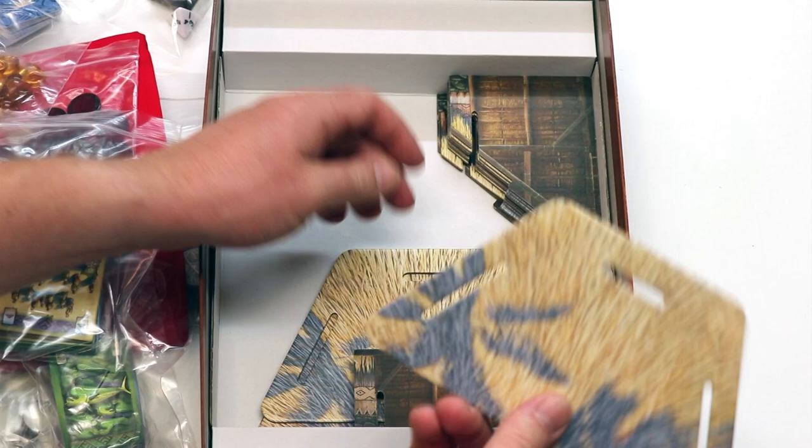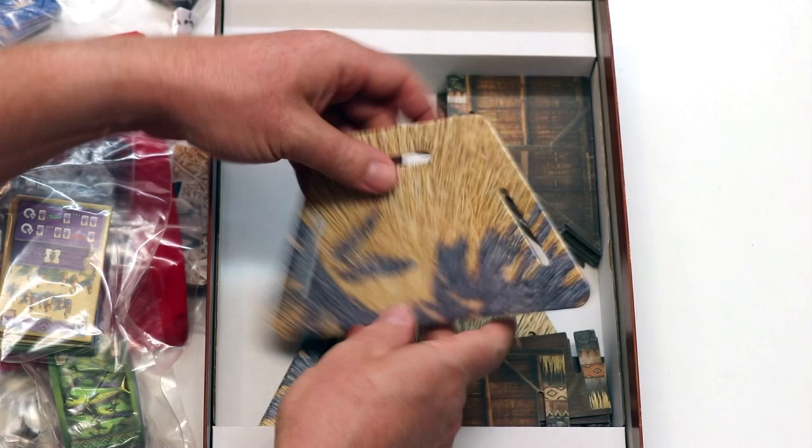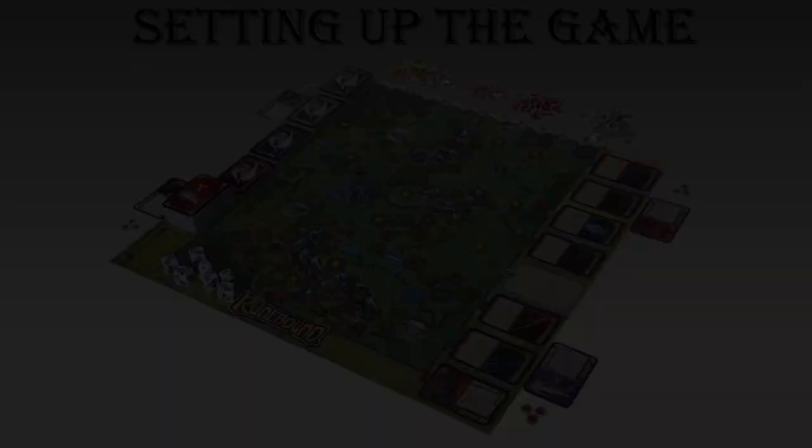And we get these cardboard pieces to build our own screen, behind which we hide our resources — one for every player. That's what we're getting, so let's set up a game.